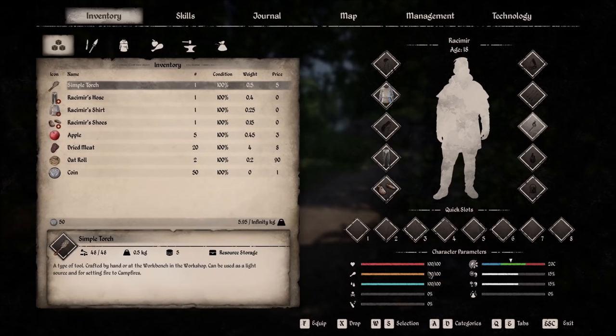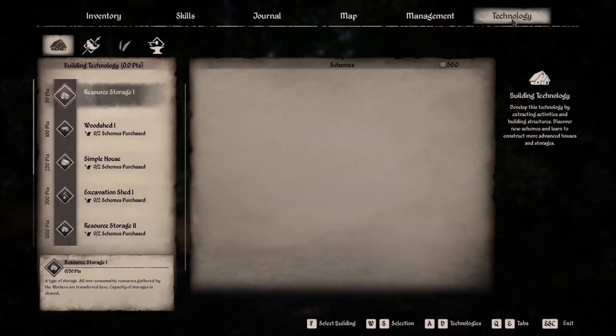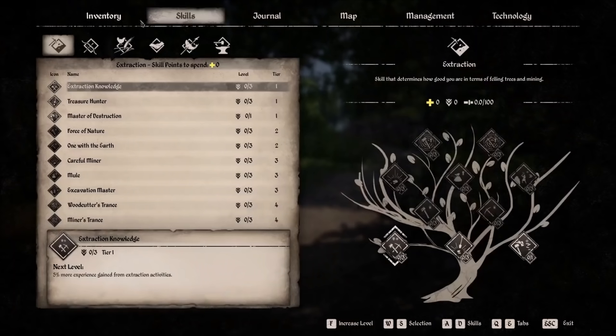You have a hotbar on the right-hand side that you can fill up with various weapons and tools. At the bottom of the screen you'll see your health, stamina, and temperature. As long as you're in the green, your body temperature is okay. But as you start to get too hot or too cold, you'll want to make sure you have the proper clothing and shelter. Moving on to skills — skills are tied very closely to technology, so as you're improving your skills, you're also going to be unlocking new technology.